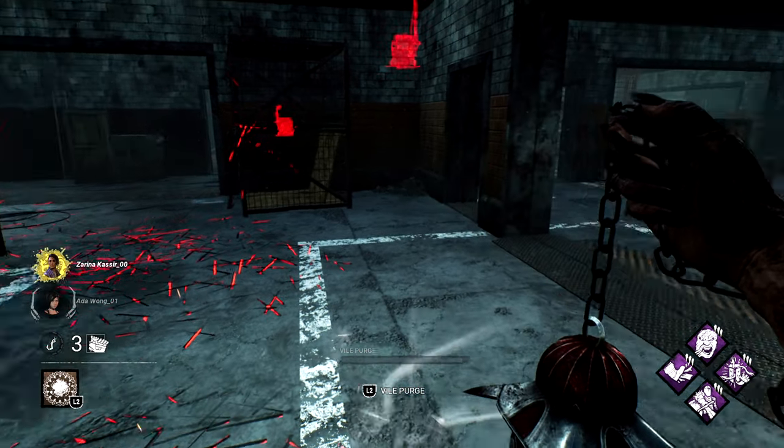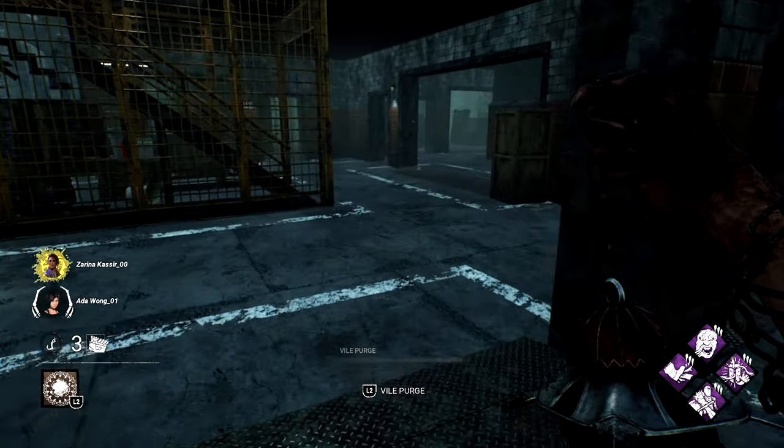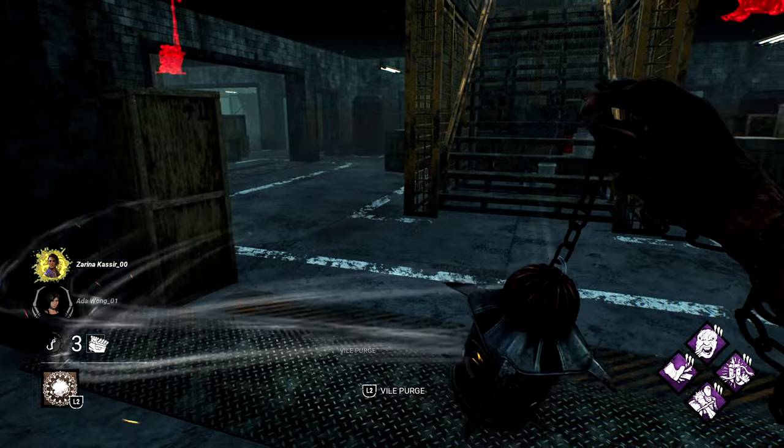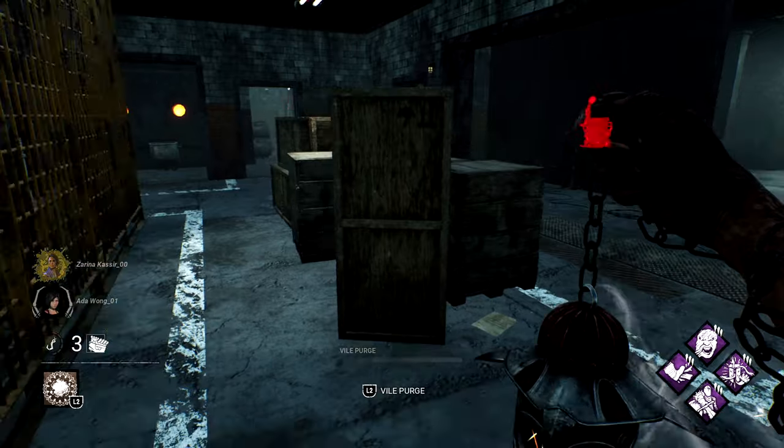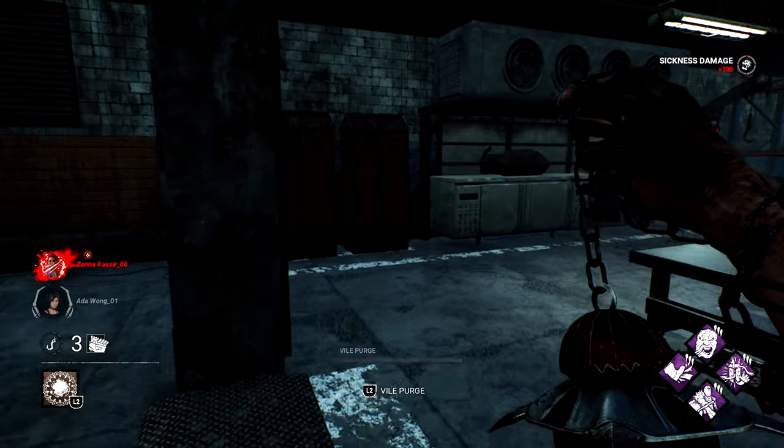Which you can use to see what survivors are doing — such as doing a generator, sabotaging a hook, or repairing a generator. It gives you so much more information than without it, which is something useful that everybody should know.